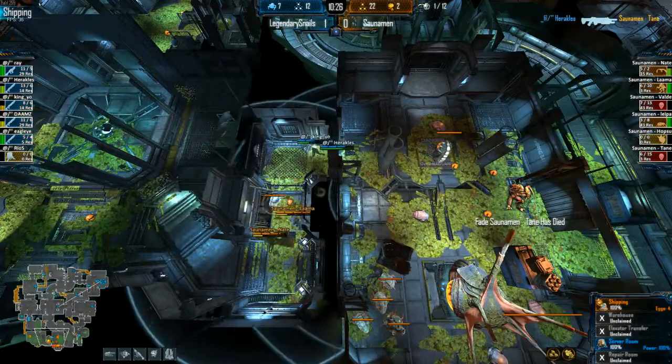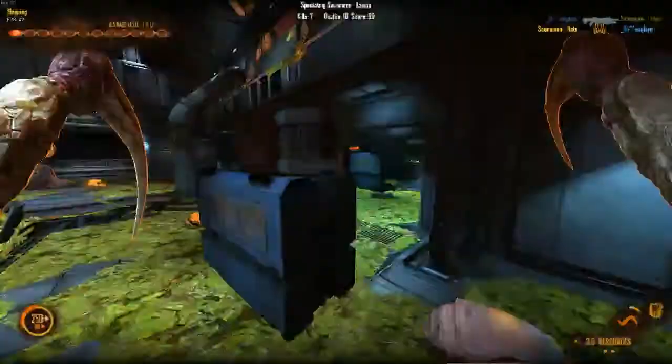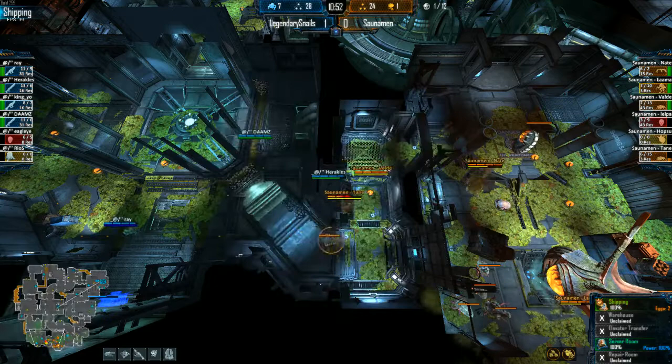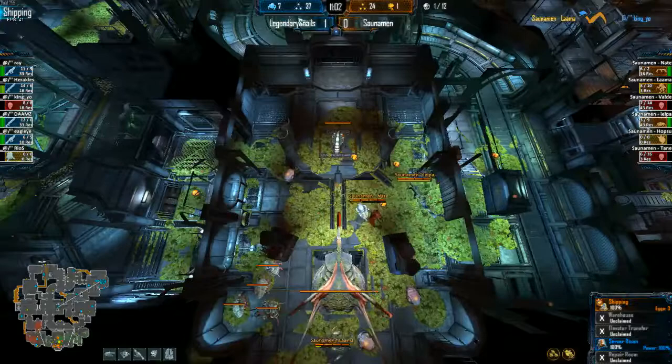King Yeo and Herakles moved in there and took out Tane. Lama now almost going down. Eagle Eye trying to sacrifice — hits the Fade but gets one. From here they're down to one Fade, one Lurk, and the pressure will never stop. Just drop a phase gate in logistics, let's just end this — you can phase right through and keep coming through all day. There it is! Triple gate on the other side.